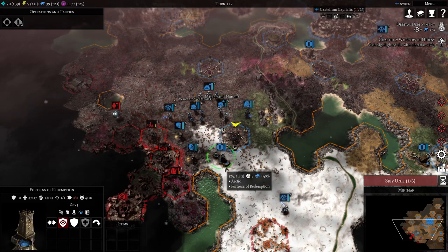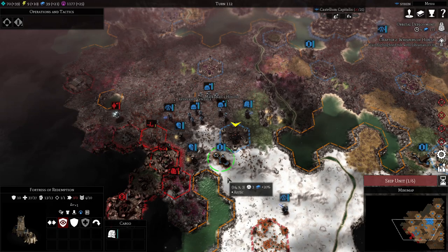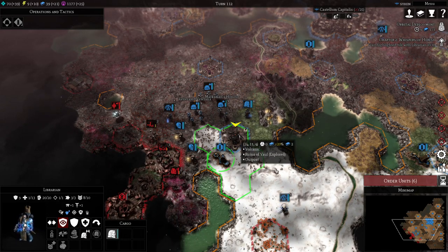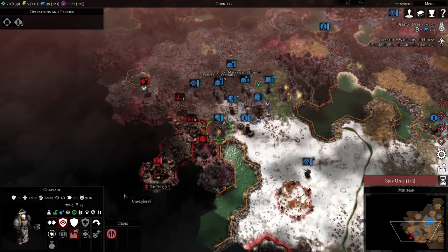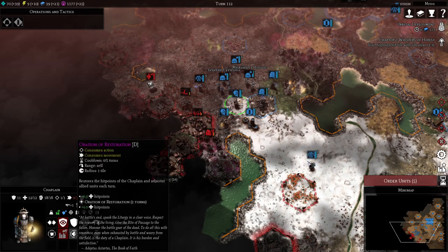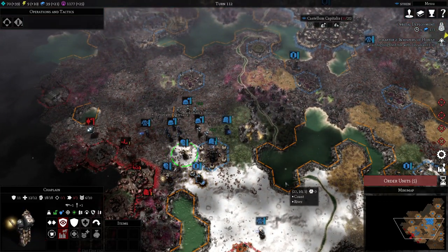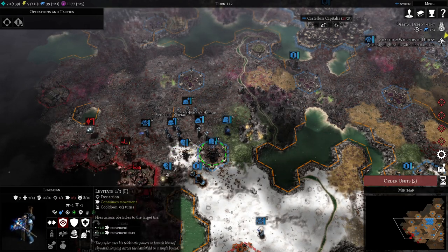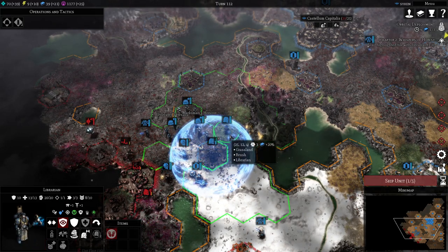We do have healing available — I think that's potentially worth it. So we move to here, and then just heal everybody. Oh, that was so good! Put a dome here — that's helpful.